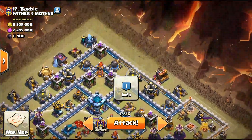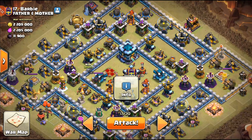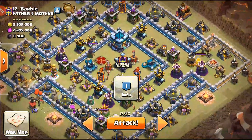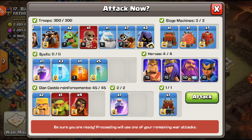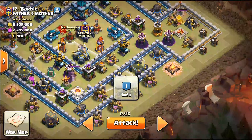I also considered a Kill Squad where I'd use the same army from the first war — Warden walk over to that multi, then use the Log Launcher or War Wrecker over here for the King and Witches, and work my way in. But I decided to go with the Dragon Raiders on this one. I think it'll be better to use for this base.